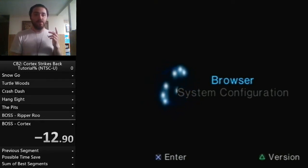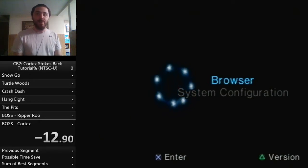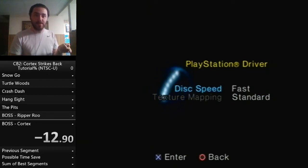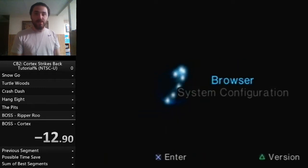We're not starting in Crash 2 — we're starting on the PS2's home menu. This is to turn on fast disk speed, which makes the game load faster, so it's just less time spent in loading screens over the course of a run. I don't know the exact numbers but it is faster, so it's worth it.